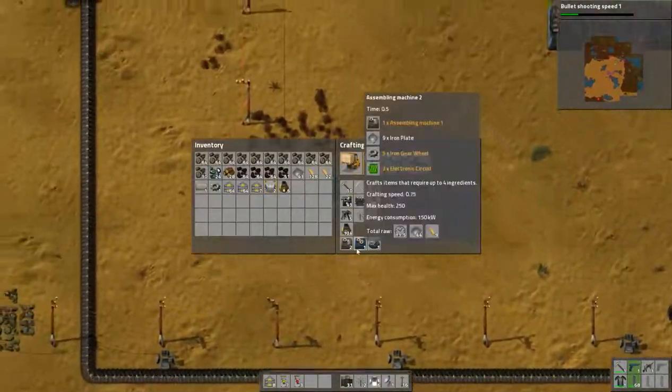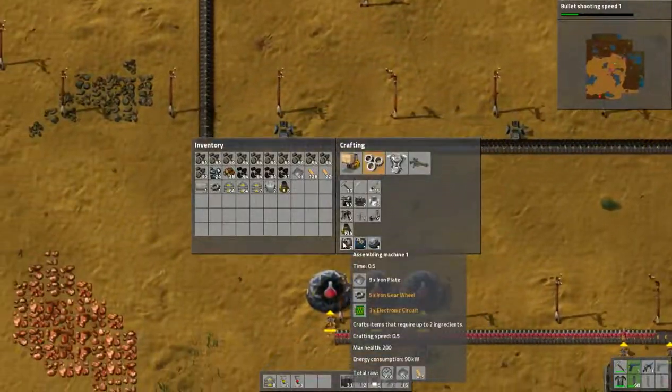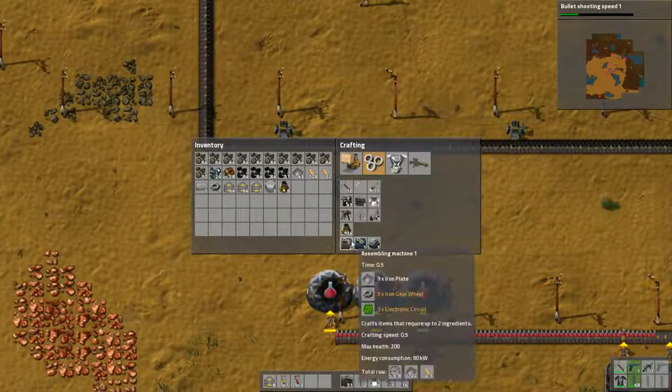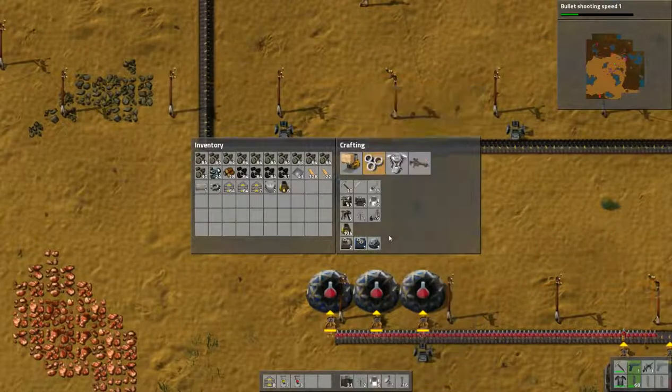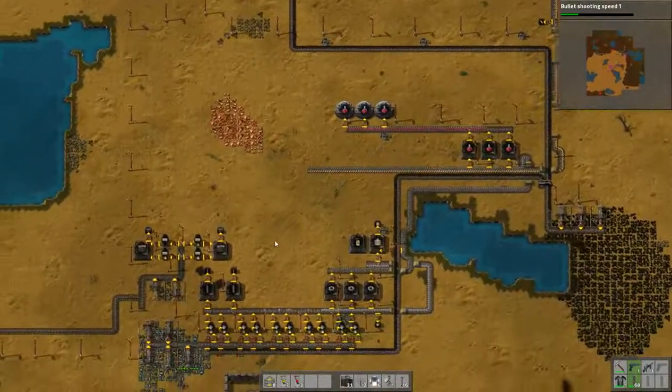I'm just going to start creating assembly machine 2s for everything, because they have a 0.25 faster crafting speed. I know it's only 0.25, but I'll take it.